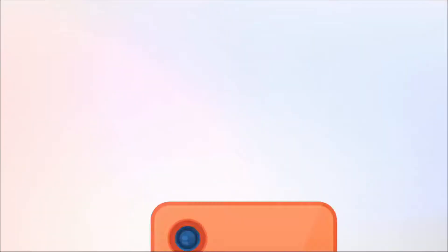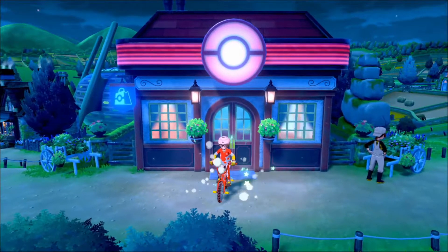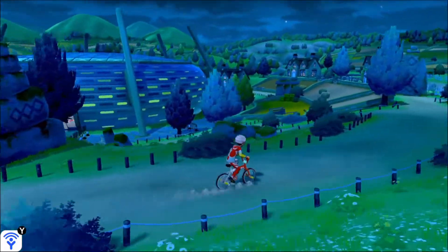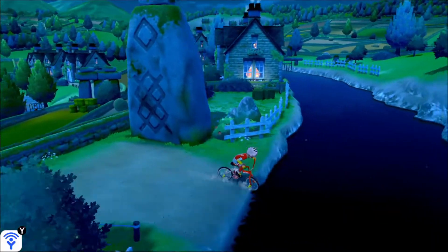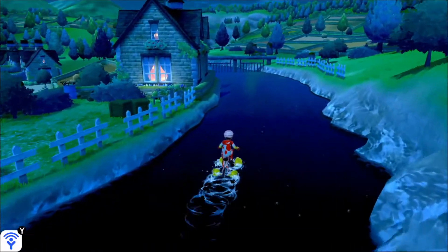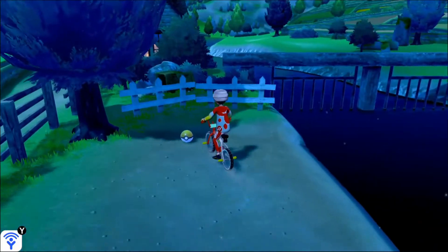First you're going to need to head on over to Turfield, and once you head there you're going to need to make sure you have the Rotom Bike for swimming. Once you do that, you're going to head over to this bridge, go a little bit past it, and go into the water. Just head down the river and you'll see it right in front of you.